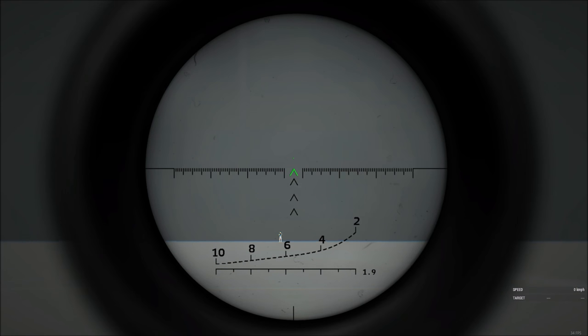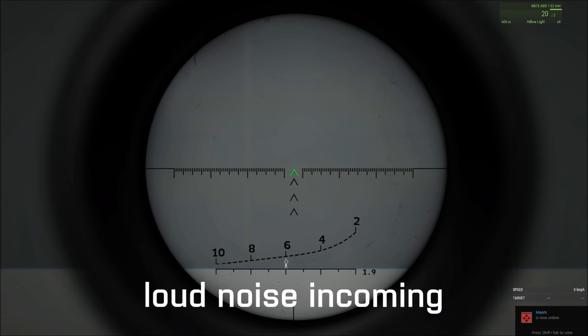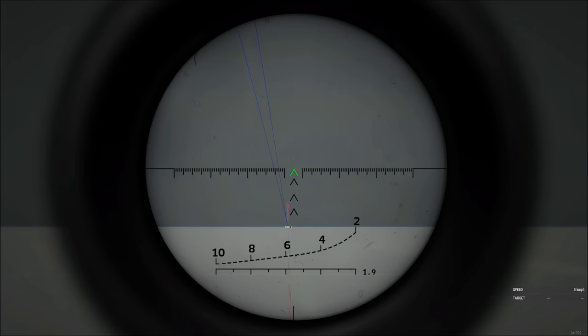The numbers represent range in meters away from you. We can kind of tell this guy is 600 meters away, so let's adjust our zeroing using page up and page down. You can tell in the top right — right now it's at 400, so let's bring that up to 600 using page up. Zoom in, we're good, so let's fire and see if we can hit him. Yeah, you can see we got him, because we found out his range using the scope.